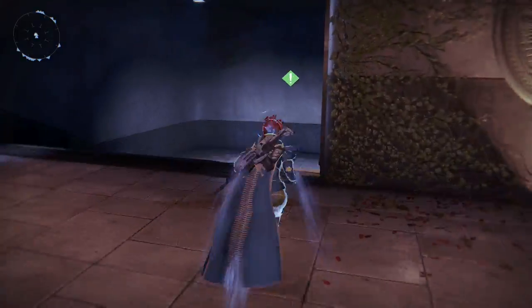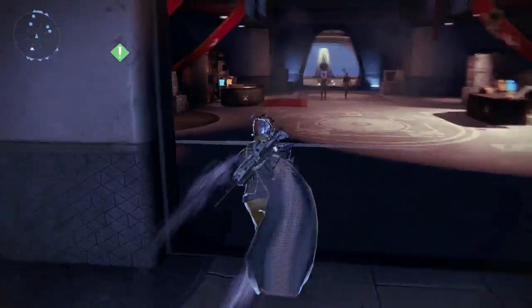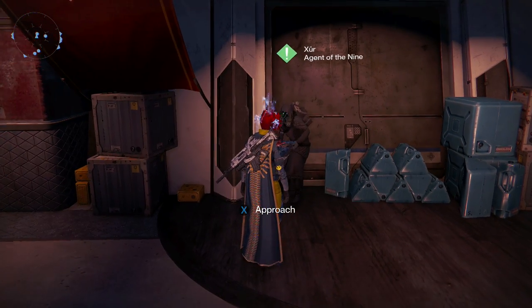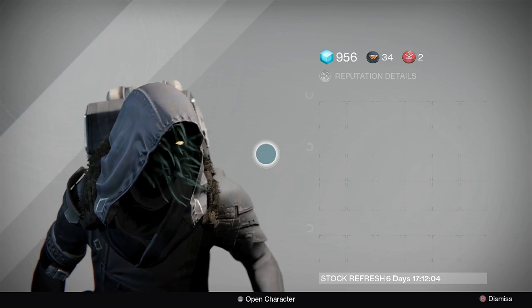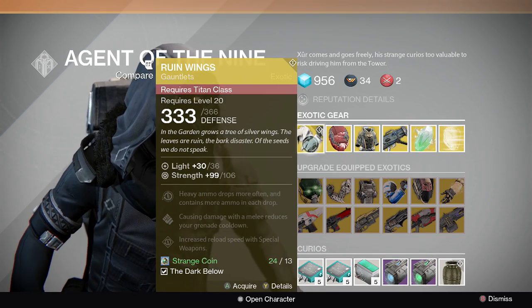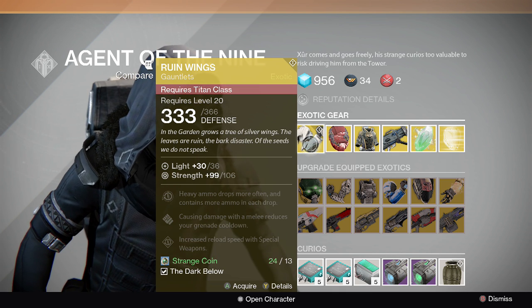According to Bungie they said in the forums last week that Xur was here this week, but next weekend meaning this one, Xur was gonna have a lot more crazy stuff. So let's see what he's got — whoa, Ruin Wings! Yeah, this is Titan stuff right here.